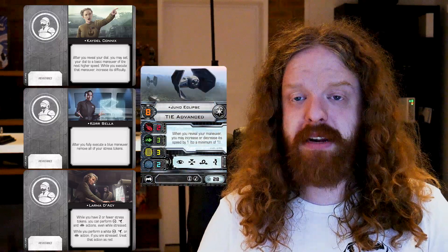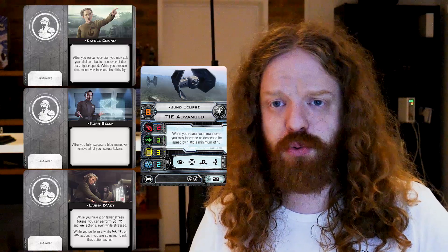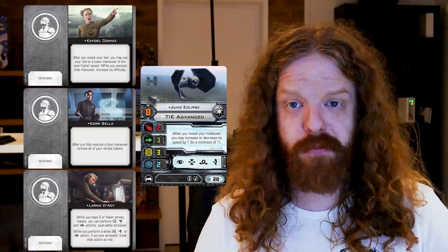We've got a bunch of human crew members. Let's talk about the ones that play around with stress. We have Caden Connix, Korra Sella, and Lorna Darcy. Caden Connix plays a kind of Juno Eclipse role — you can increase the speed of your maneuvers in exchange for increasing their difficulty. A fun interaction on the Falcon; you can change an S-loop to a 4-forward if you really want to. Bear in mind you can change anything to a red maneuver — it just stays red, since you cannot increase the difficulty of red maneuvers. It's a really decent effect, but I'm just curious about what platform it can go on apart from the Falcon.